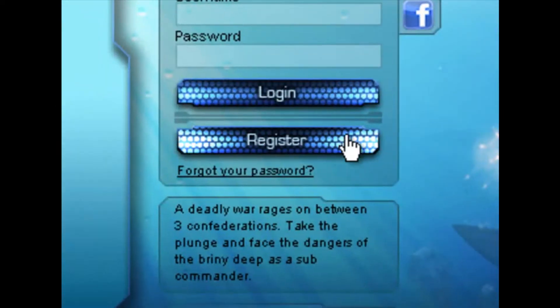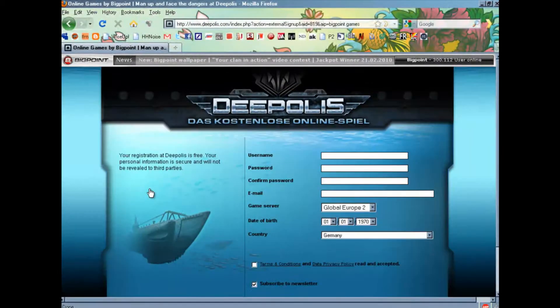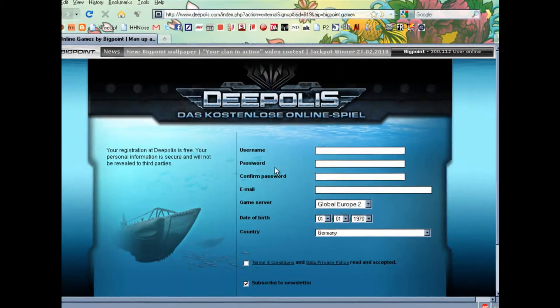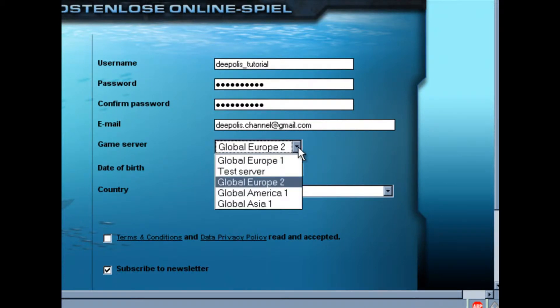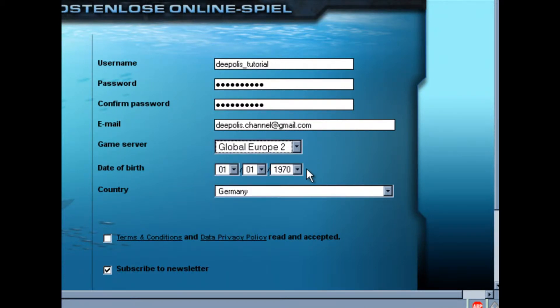Once you've done that, you can click on Register to set up your account. Here you enter in your desired account information: a username and a password, then your email address. You can choose which server you want to play on, and your date of birth.